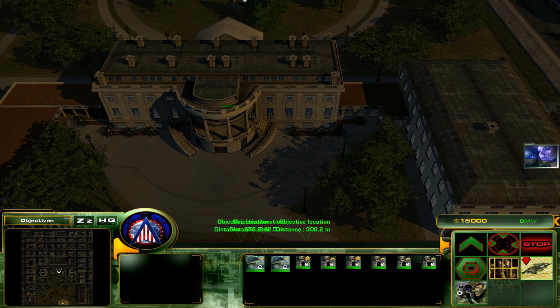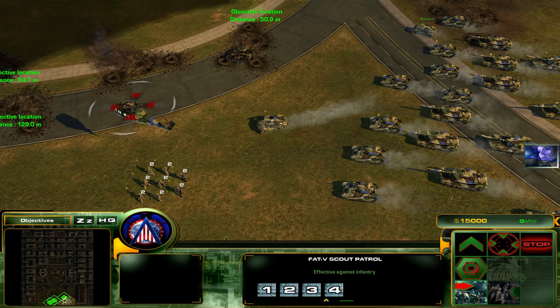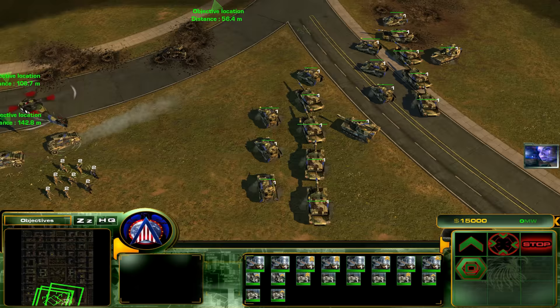Let's secure the perimeter. Firstly, you join those guys, and the rest of you form one big group and destroy everything they have. Pretty straightforward — all guns forward here.